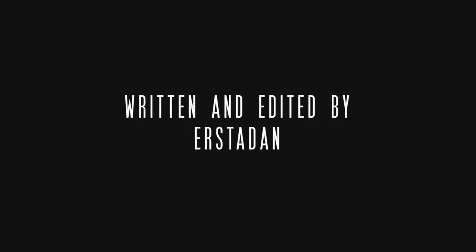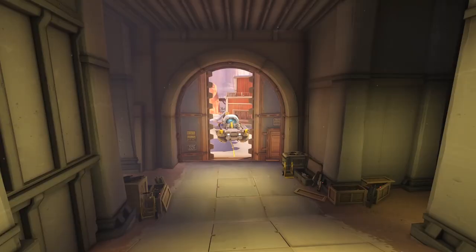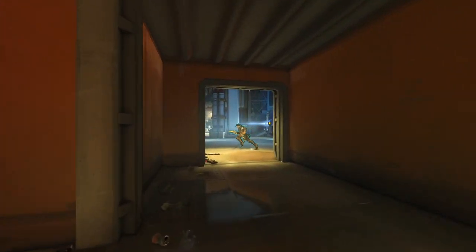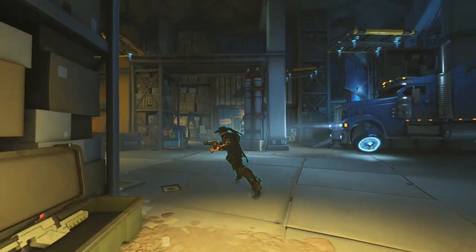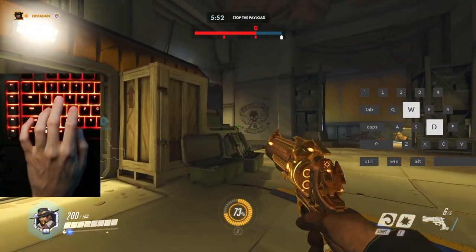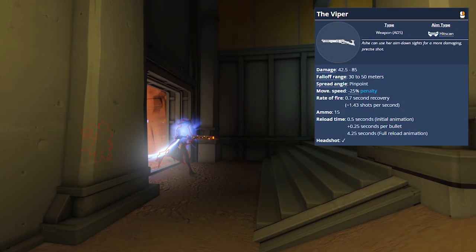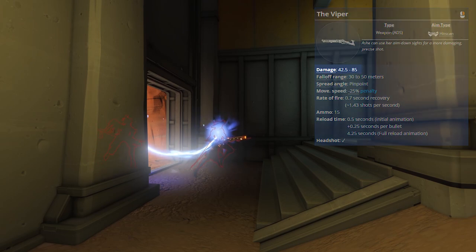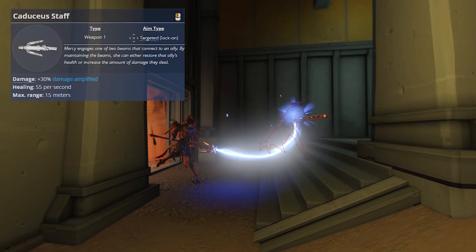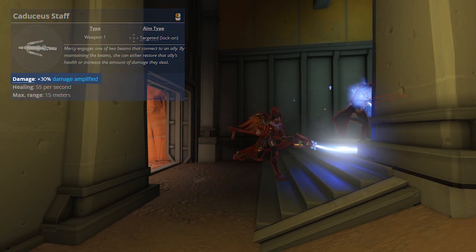Overwatch, Route 66. The attackers have just captured the second point. I am playing McCree and I prepare to contest the payload. As I walk up to the corner, I spot this damage-boosted Ashe. Ashe's rifle, the Viper, will deal 85 points of damage at this range, or 170 with a headshot. Mercy's damage boost adds an extra 30% to this, which is enough to instantly delete McCree.